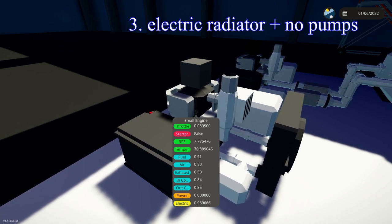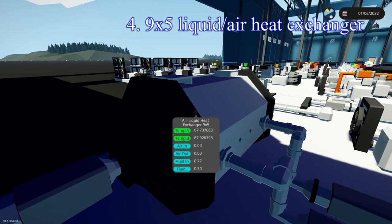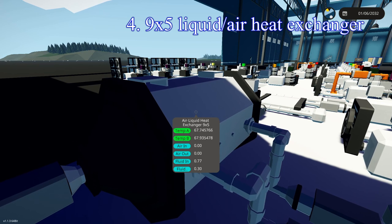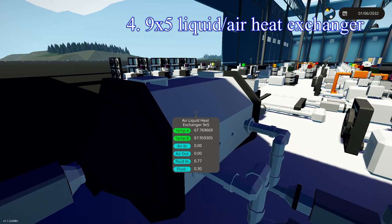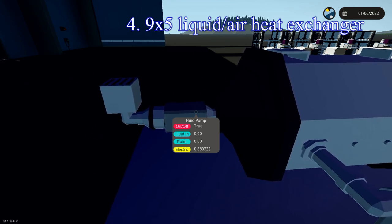In fourth place with 68.1 degrees, we have that large 9x5 air-liquid heat exchanger. I was really hoping this would do better relative to its size. Temperature A and B are being exchanged very quickly due to its large size, but the air is taking a while to get through and actually cool the system. It might be due to me being incompetent at building an air system, but for now it lands in fourth place.